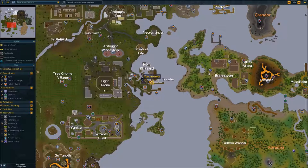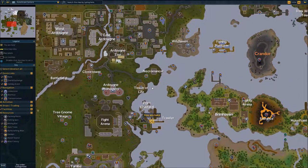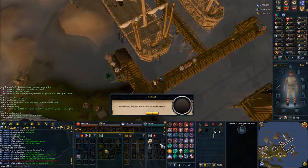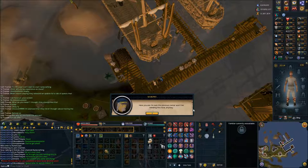If you need to get the fishbowl helmet and the diving apparatus, you want to come to Port Khazard, which is right here. Just for reference, that is south of East Ardougne — you'll run down here. Once you get here, you want to speak with Murphy, say 'go diving,' and he'll give you the two items.